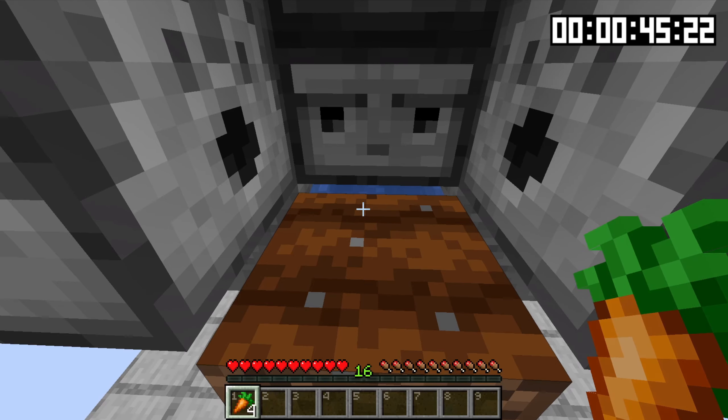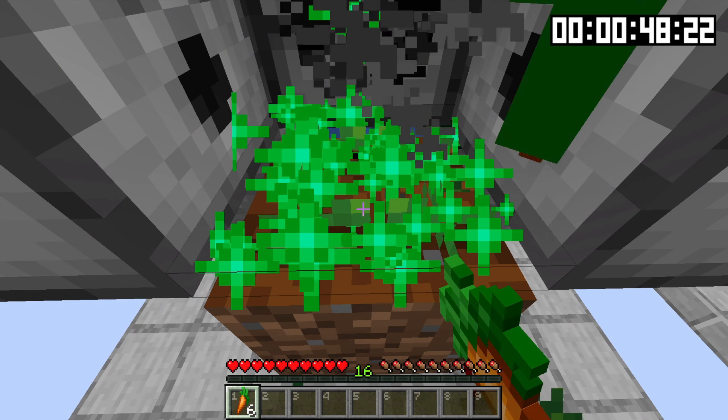And that's it. Now, to use the farm, stand right here directly in front of the farmland, and hold down right-click, and you'll collect up your crops.